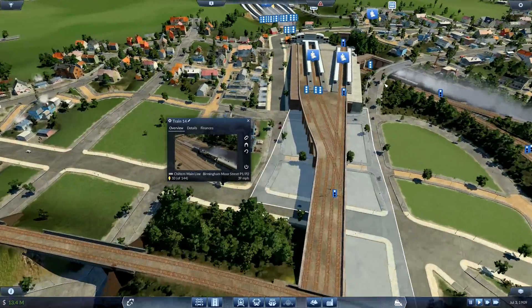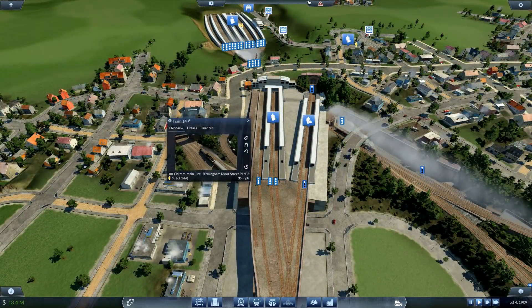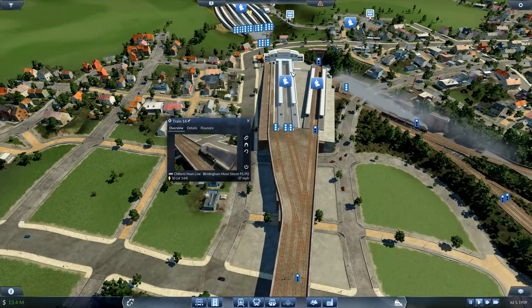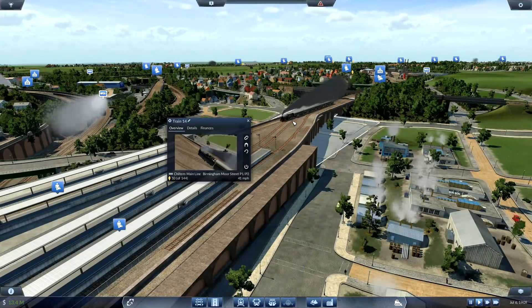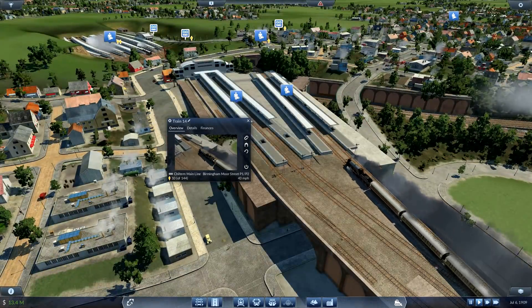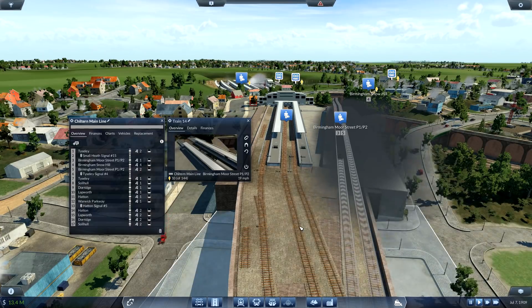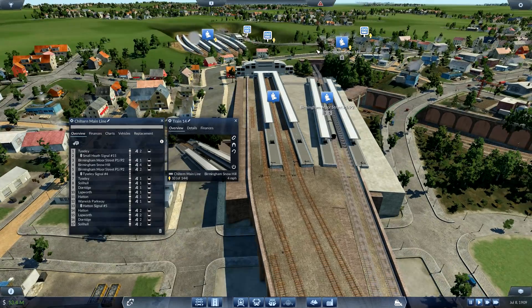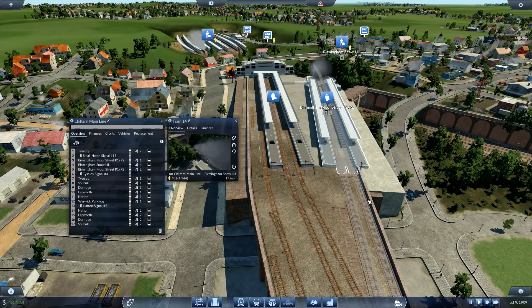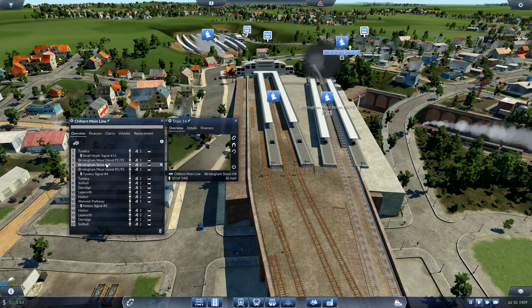We're going to be bringing in West Midlands Railway. The Chilton Railways operate an alternating service that goes to Snow Hill and I don't think we'll utilize what we've got going on at Moor Street. So I think the Chilton Railways trains terminate here and head back - that sounds like a better idea. We're going to have West Midlands Railway running straight up there, quite a few of them, so it's going to be busy. We don't really want anything turning around at Snow Hill if we can help it.